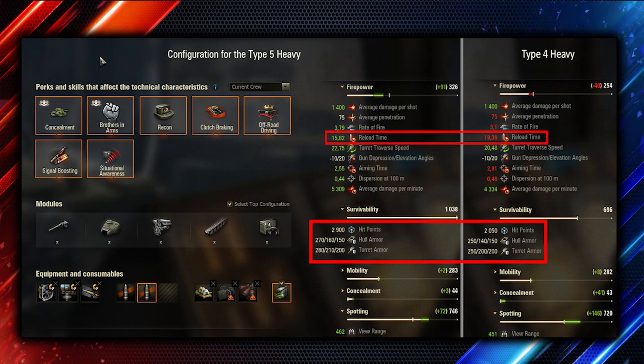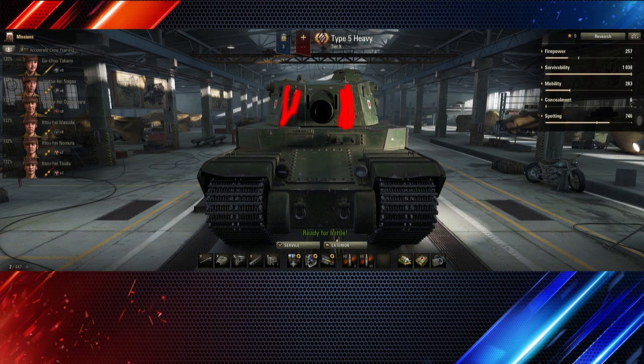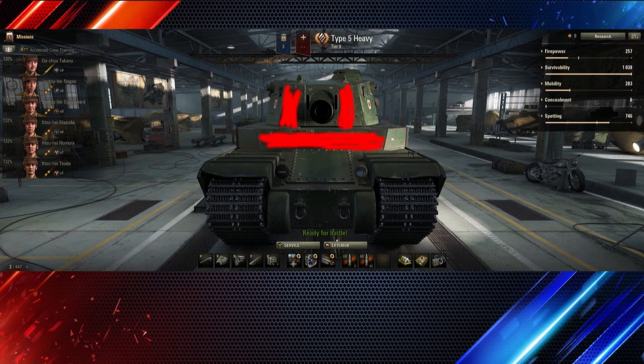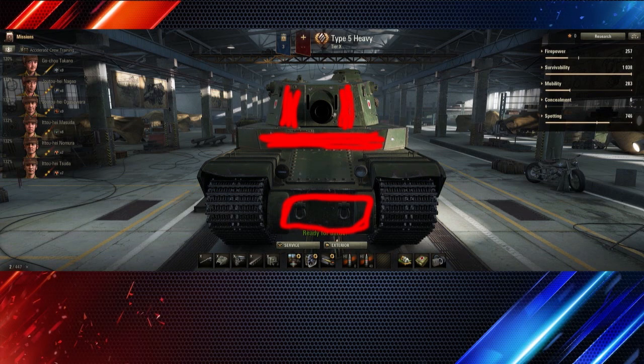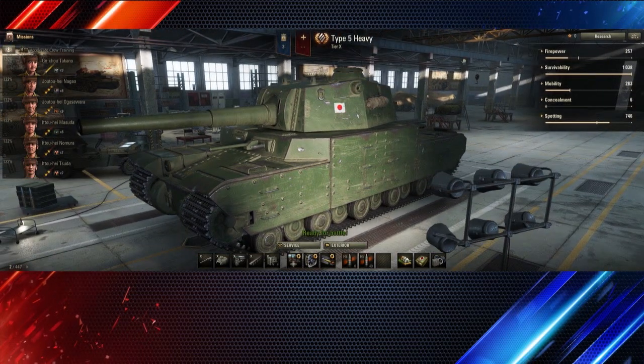The Type 4 and Type 5 share pretty much the same weak spots: the flat surface on the turret next to the gun mantlet on both sides, the flat surface on the center of the hull across the entire area, and the flat surface on the bottom of the hull — all penetratable spots. It works well against regular shells but will struggle against premium ammunition. When angling, the same problem occurs; there is still flat surface that can be shot, and premium rounds and even AP rounds won't struggle to pen it.